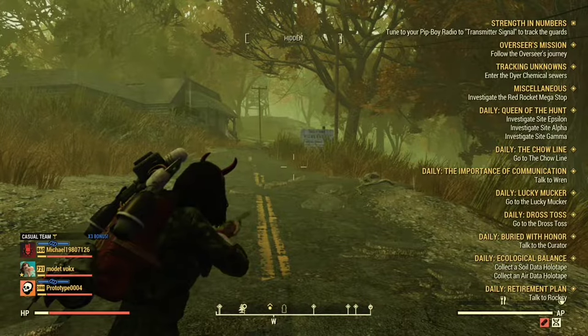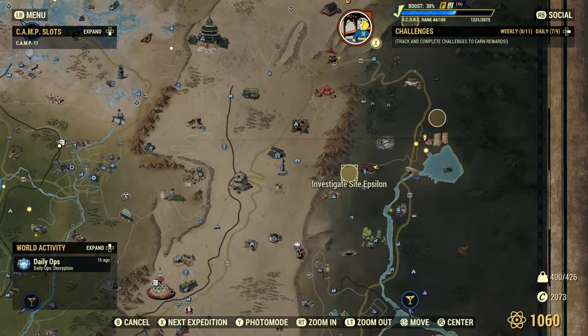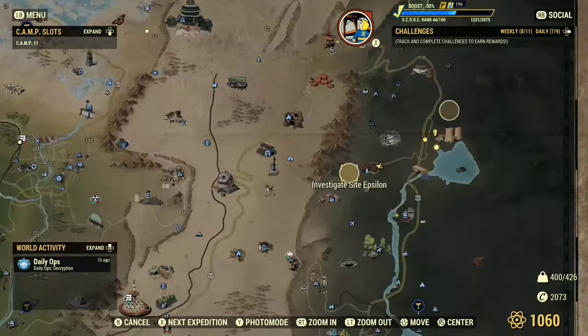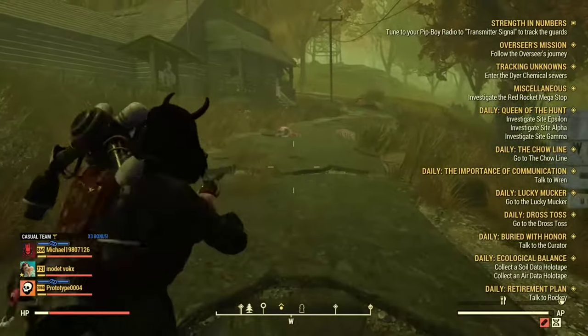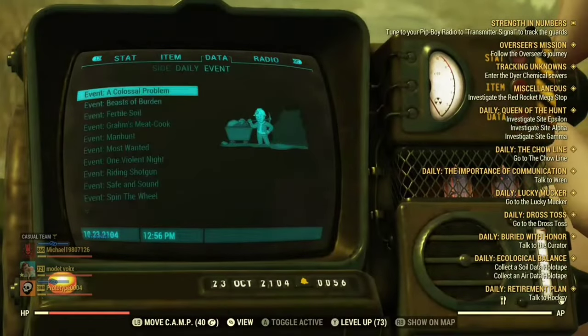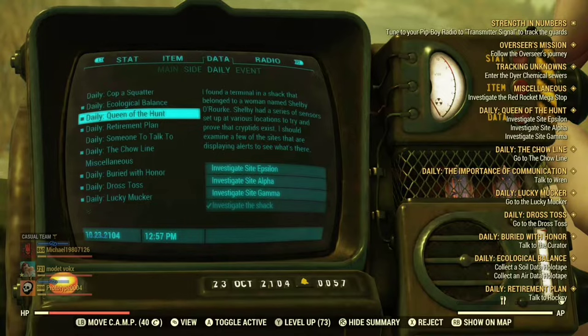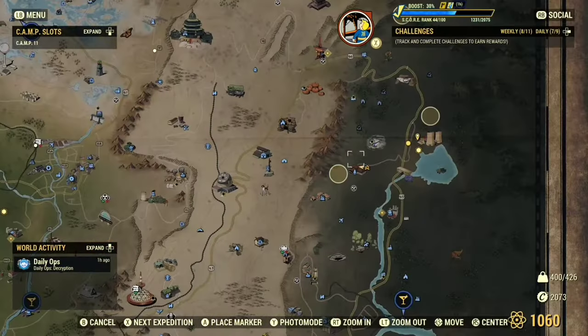Hey, what's up fellow vault dwellers. In today's video I'm going to show you guys how to get the shielded lining for the flannel shirt and jeans. This is one of the best things to use while on a bloody build - it gives you plus three intelligence, which means more XP.